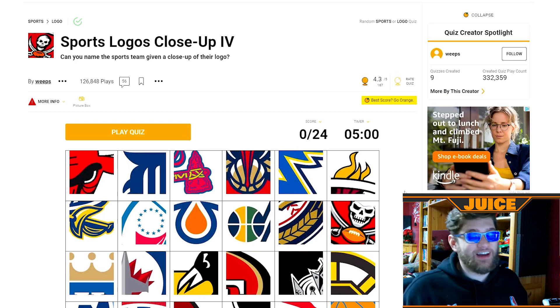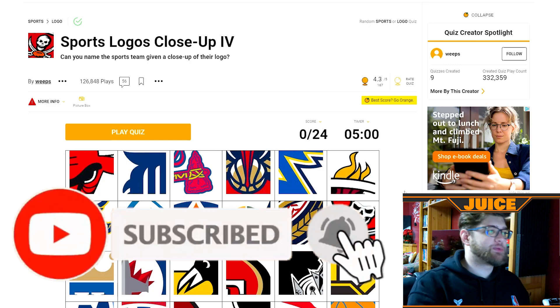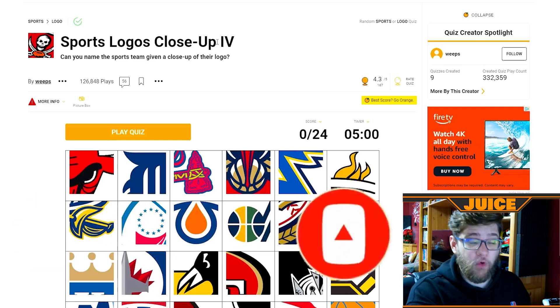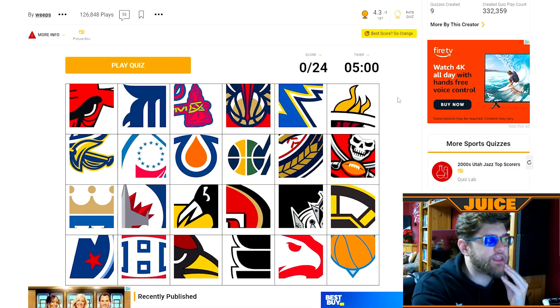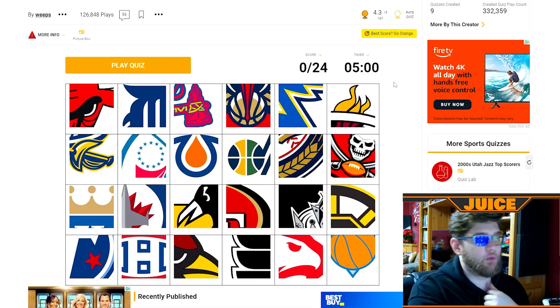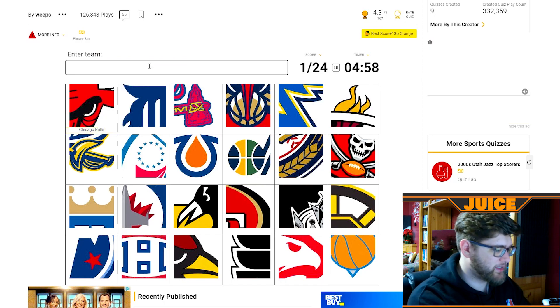This one I found isn't just specifically to the NFL — this one is a sports logos close-up, number four. Can we name sports logos that are super super zoomed in? I think I can do 23 of these just by looking at it right now. Five minutes on the clock, 24 to get. Let's start. The first one up is the Bulls, then we got the Tigers.